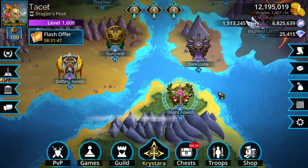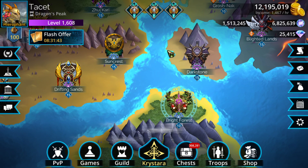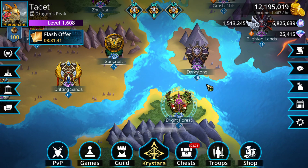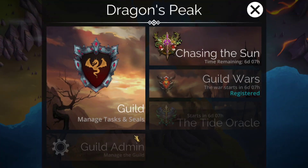Queen Detania is definitely the highest priority, and if you don't have any copies of Leprechaun that's the other main thing to get. Child of Summer ends up working really well with Queen Detania, so you're probably going to get it along the way of trying to get Queen Detania anyway, which works out quite nicely.